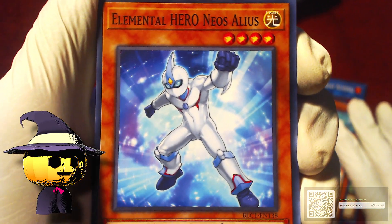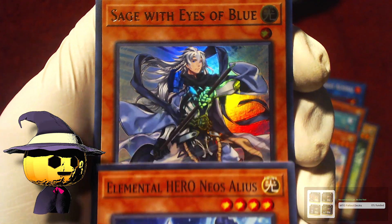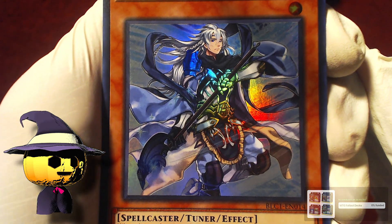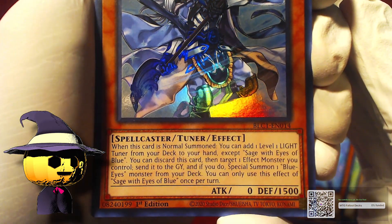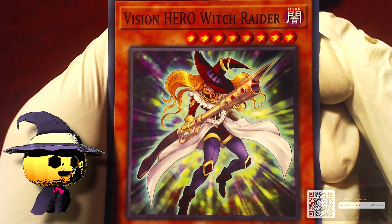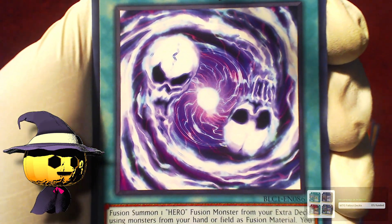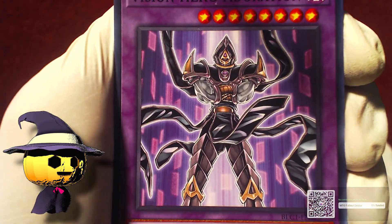Okay, we got Elemental Hero Neos Alias — I've seen this card so many times and I did not realize that's its name. We got Sage with Eyes of Blue — that is holo with gold text. I don't know the rarities for Yu-Gi-Oh, so I'm just going to assume that is fine. Vision Hero Witch Raider — I like this card but it's not that crazy. Then Vision Fusion and Vision Hero Adoration. That's a lot of Heroes.